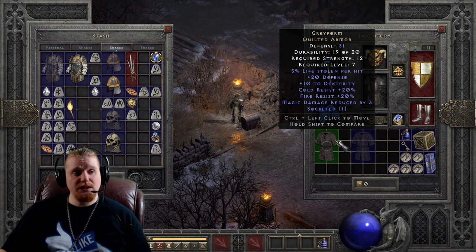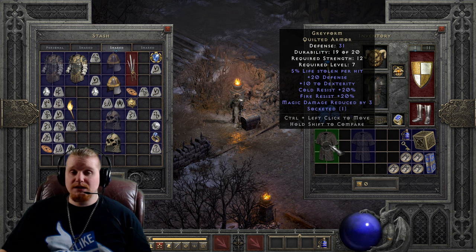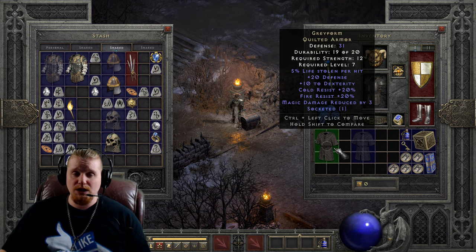It has plus 20 defense as a flat amount, giving it a nice bonus to defense. It has plus 10 to dexterity, which is great for increasing your block chance, giving you a little extra attack rating, and allowing you to equip a bow or weapon a bit sooner. It also has 20 cold resistance, 20 fire resistance, and magic damage reduced by 3. At level 7, magic damage reduced by 3 is pretty huge — most monsters aren't dishing out more than maybe 5 damage anyway, so when you get hit by a fireball from a fallen shaman it's going to be relatively low in damage.